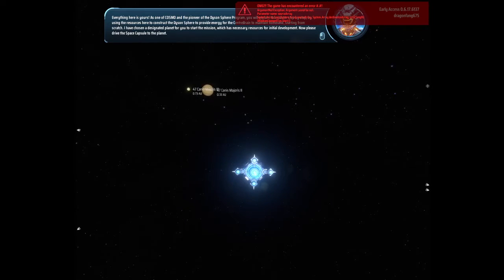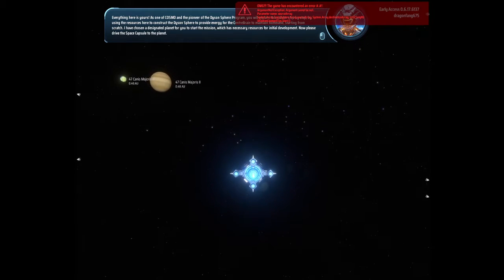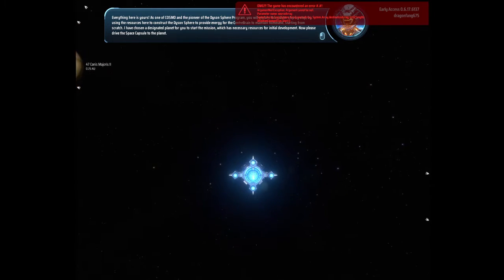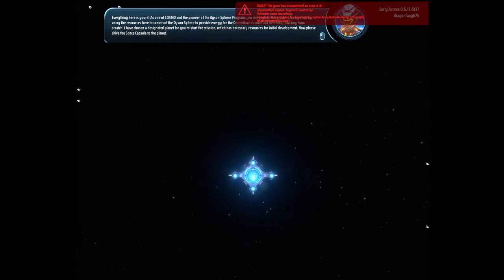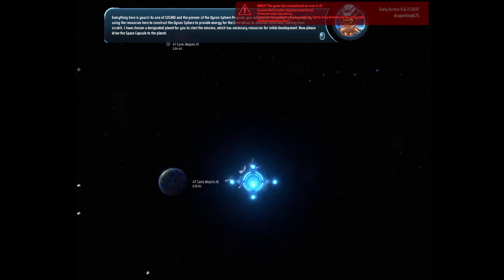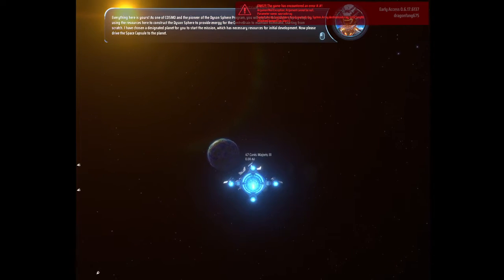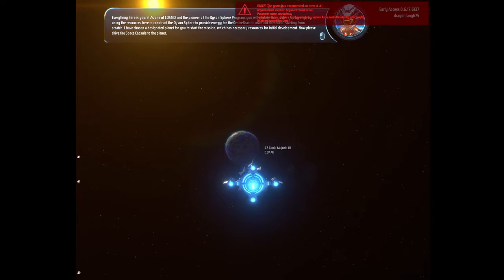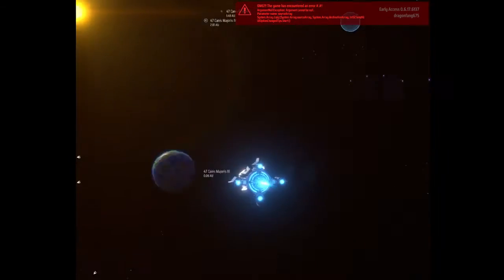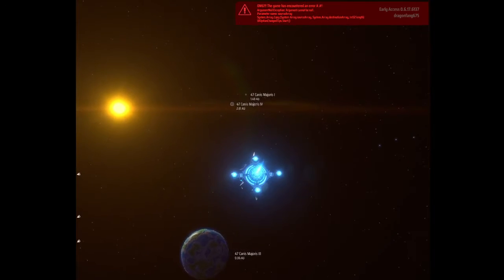As one of Cosmo and the pioneer of the Dyson Sphere program, you will explore this cluster step by step, using the resources here to construct the Dyson Sphere to provide energy for the center brain to maintain the homeland. Starting from scratch, I have chosen a designated planet for you which has the necessary resources for initial development. So I was right — the Dyson Sphere does generate power from the sun.